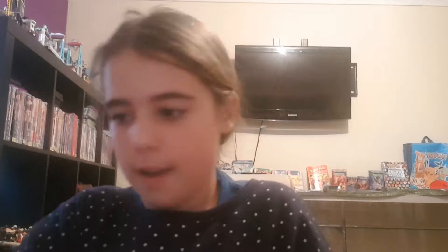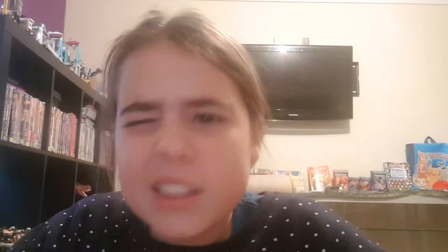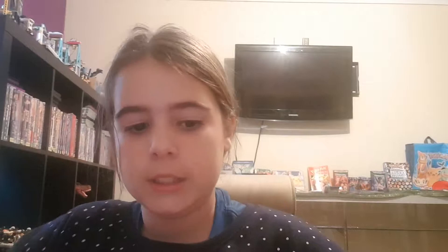Okay, now we are on to our BREAKs. We got some doubles in here. We got Delphox BREAK, another Delphox BREAK — pretty cool. And then we have got Pyroar BREAK and Xerneas... wait, did I just say EX?! Okay, Pyroar BREAK. This is Danny's BREAK. Then we got Raichu BREAK, and then we got another Noivern BREAK, and another Pyroar BREAK.